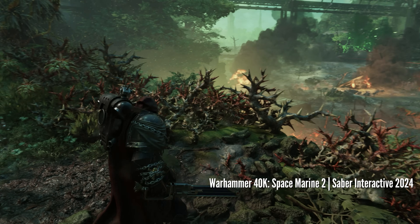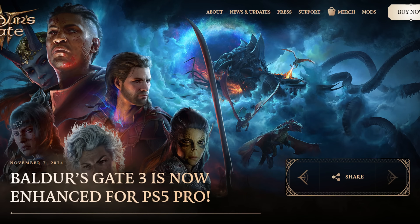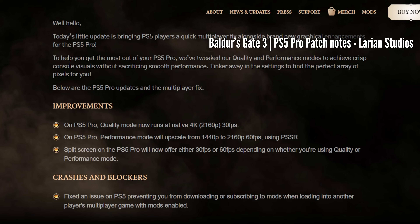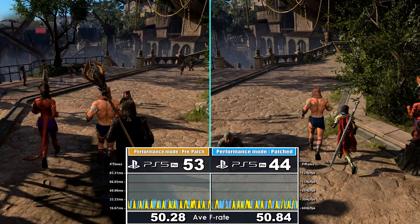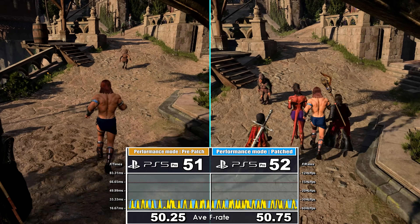Now another collection of CPU-limited titles are available, and the PS5 Pro patch for Baldur's Gate 3 dropped on launch day of the console on the 7th, making it an early bird test. The patch from the team was PS5 Pro visual-focused, and running the same fixed runs on the Pro pre- and post-patch demonstrates performance is almost identical.